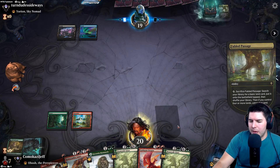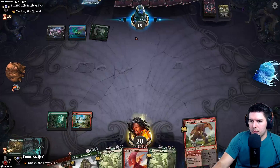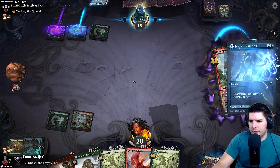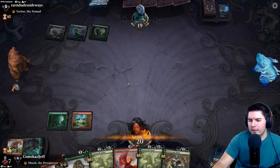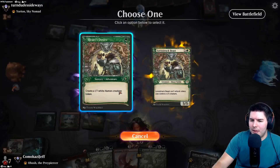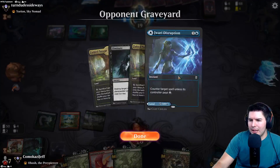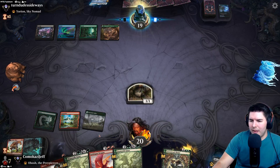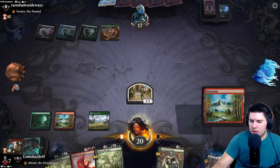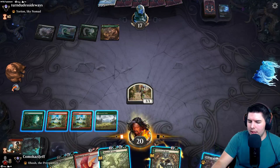Do we just want to ramp up to Goldspan Dragon with the Beanstalk Giants? Could be worthwhile. Stomp face, hit ya. Disruption - good play, I hate you so much now. Get out the Mammoth, Lovestruck Beast token. We'll hold up Shock, pass the turn - not totally sure what all they're playing here. I'm guessing it's the Ultimatum version so I think I'm just going to throw as much damage at face as possible. One more land and we can play both of these in one turn or just Goldspan Dragon.